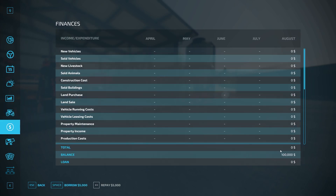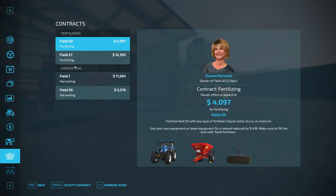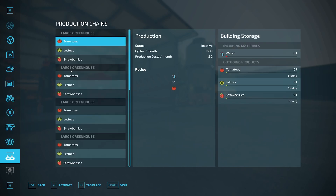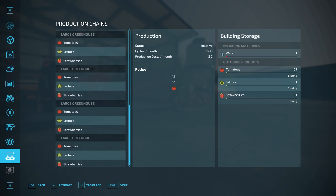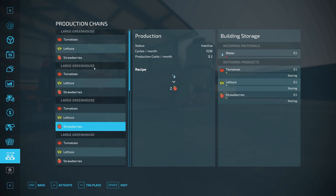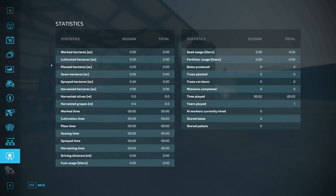You start off with $100,000 in new farmer mode, no starting loan. You do have a cow barn and chicken coop as mentioned in new farmer mode, and there are contracts on fields you do not own. You do have some production facilities — just a bunch of greenhouses, about nine of them. No collectibles.